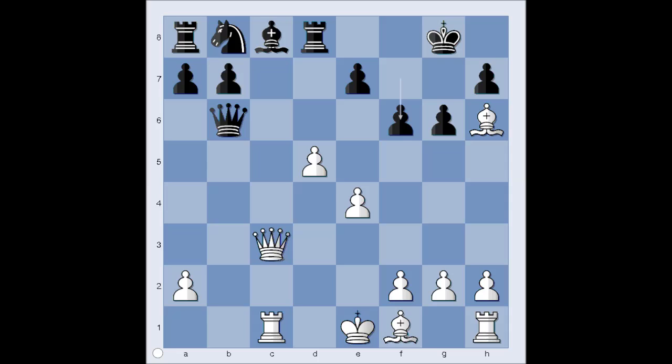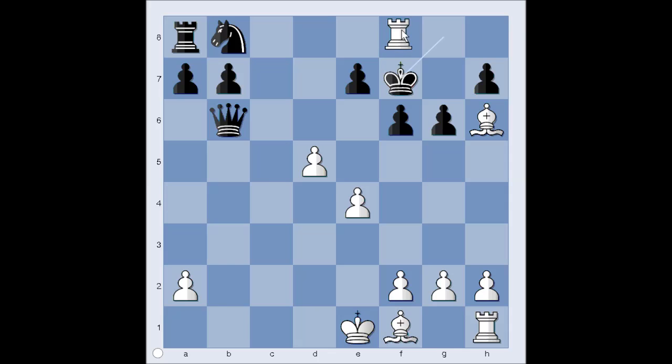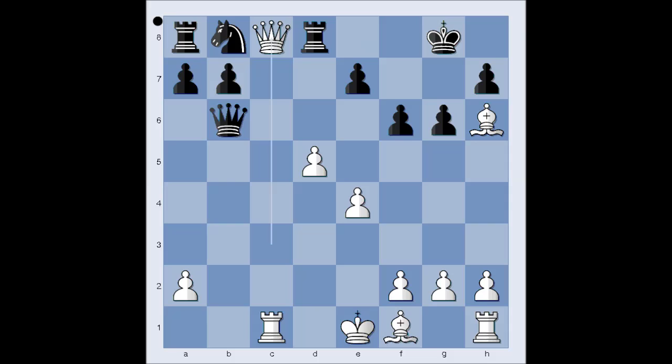f6 — what now? Your move — what would you do in this position if you had the white pieces? Queen takes on c8, Queen takes on c8, Black resigned. If for example Rook takes on c8, then Rook takes on c8 check, and after King to f7, Rook to f8 — checkmate.